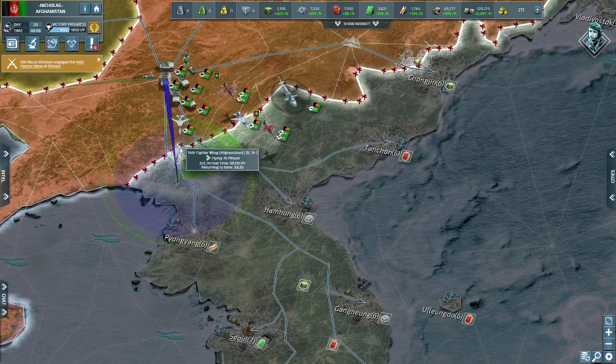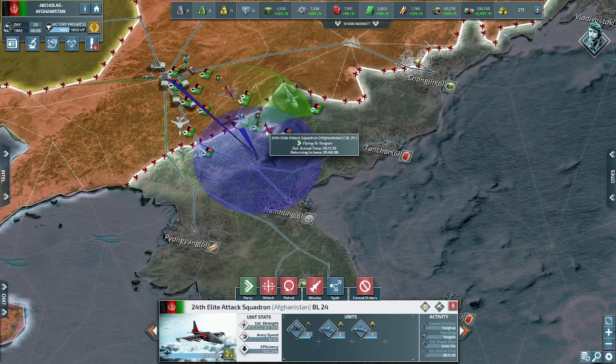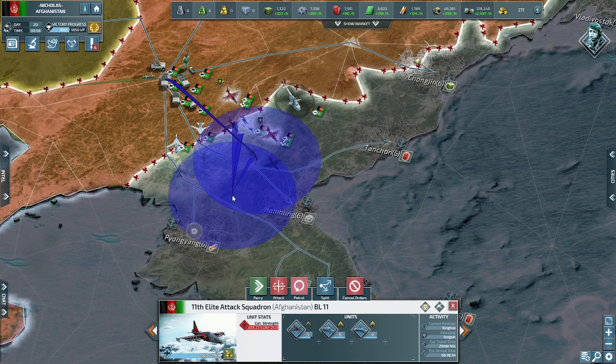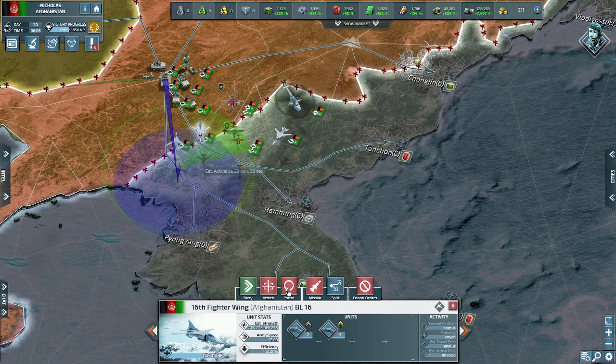The second command, patrolling, is a bit different. Selecting the patrol command will allow you to send your aircraft to a specific location within the range of the aircraft's flight capacity. This command can be used to scout a location, see if enemy troops are present, defend a certain location, or for surveillance.